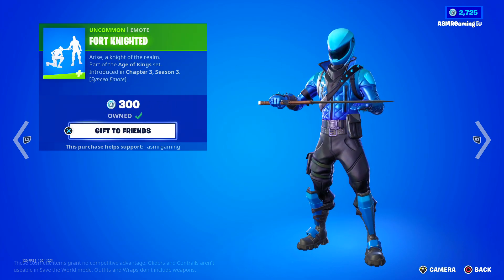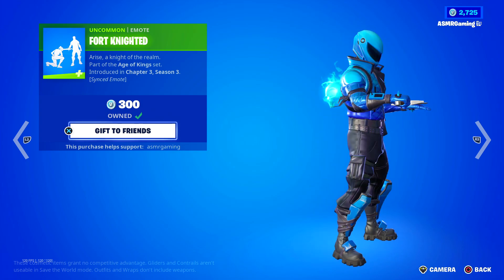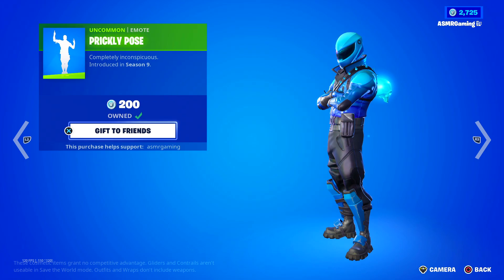Fortniteed — this is a more recent emote. It's a synced emote, so you can basically knight your friends with a sword, kind of like you see in the little photo. Arise, a knight of the realm! Very cool, especially if you and your friends are wearing all the knight-themed Fortnite skins — that would definitely make it better.